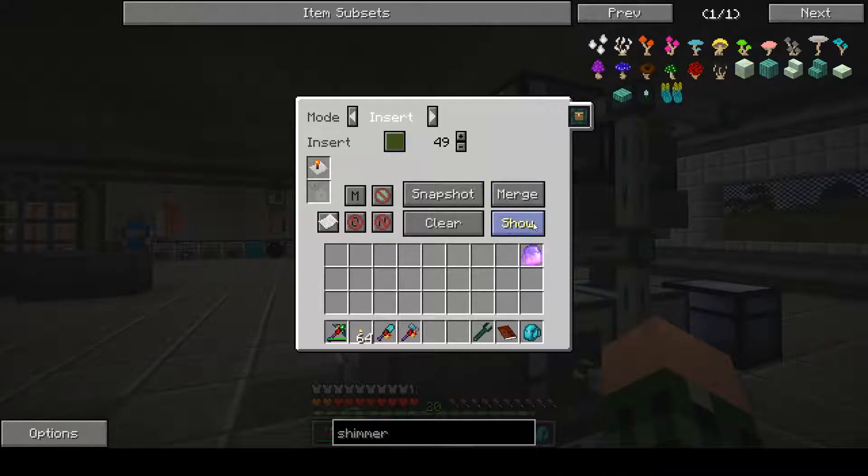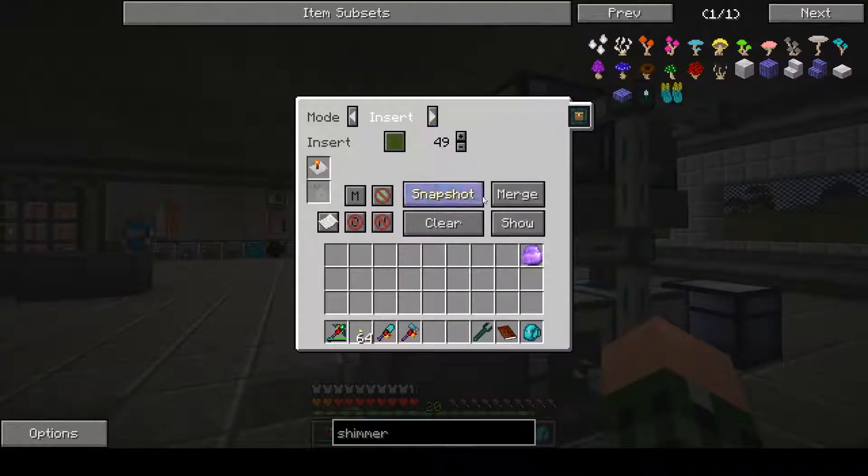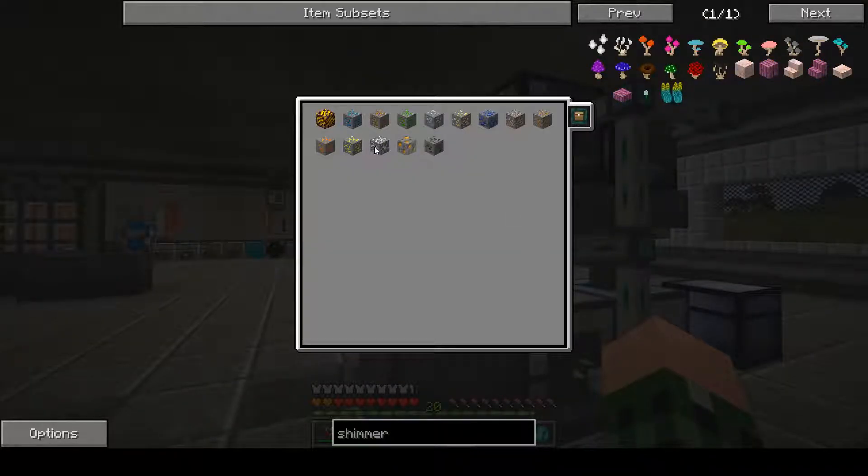The sag mill processes these items in here. Unfortunately, when you hover over it, it doesn't show you what they are — but you can kind of tell. There's copper, copper, gravel — or that's iron gravel — copper gravel, copper, and so on.